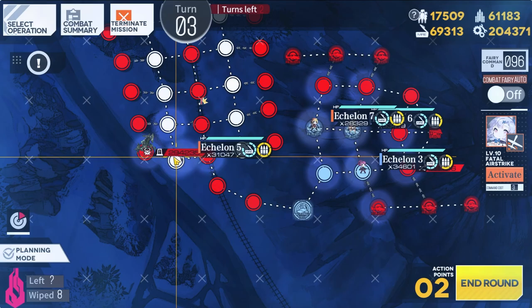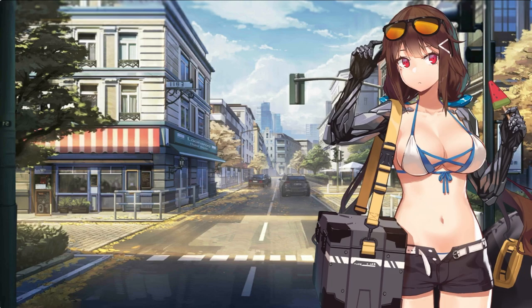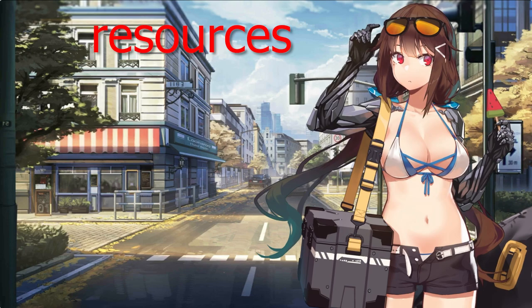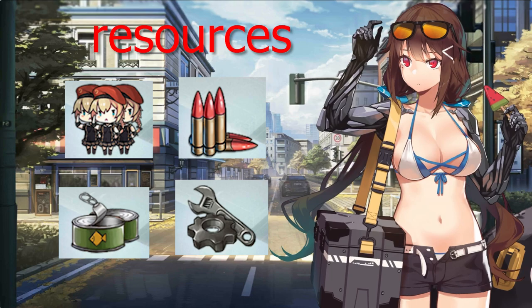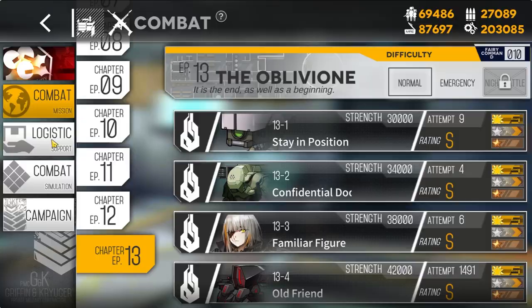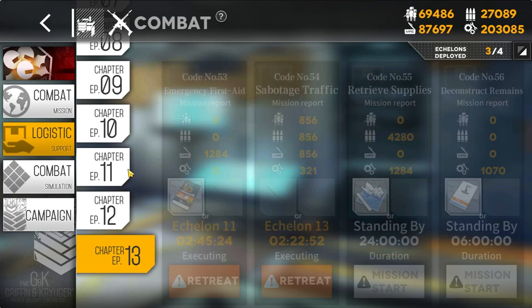Resources in Girls Frontline are needed to do basically everything — from battling, to crafting new dolls, to leveling and optimizing equipment. There are four resources: manpower, ammo, rations, and parts. To get more resources, you send an echelon on a logistic mission. In the logistics tab you can see the missions available, and each gives a different resource yield. For example, one logistic gives 10 manpower, 32 ammo, and 16 rations, and takes 15 minutes to run.